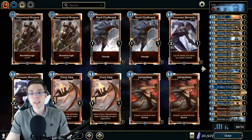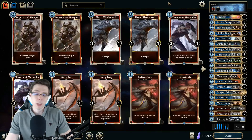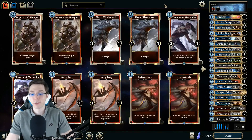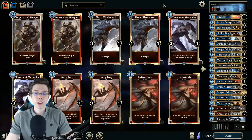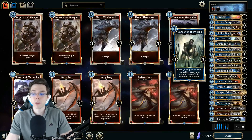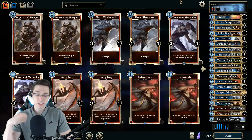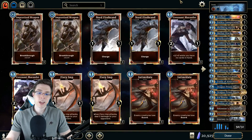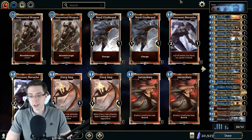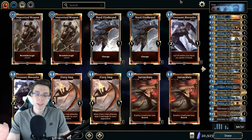Hey everybody, CBH here, and in today's video I have some highlights with the Item Battlemage combo deck. You might have seen this before on the channel. If you haven't, you've probably at least seen some Sorcerer or Assassin variations on the theme. I just love these combo decks with Master of Arms and Gardener of Swords, two of my favorite cards. They're very different from the typical Legends deck. They cycle through the deck incredibly fast, and you can get to some amazingly interesting board states, and just ridiculous things can start to happen — creatures with stats you wouldn't even believe until you've seen it.